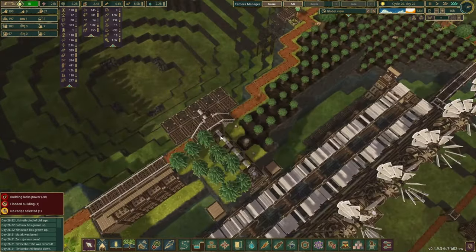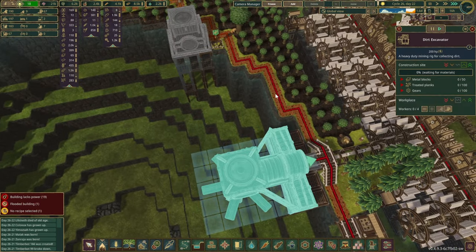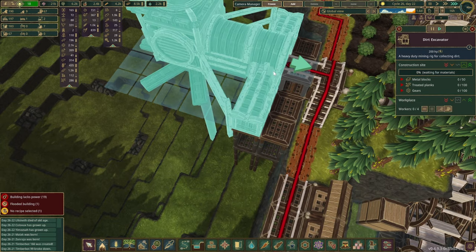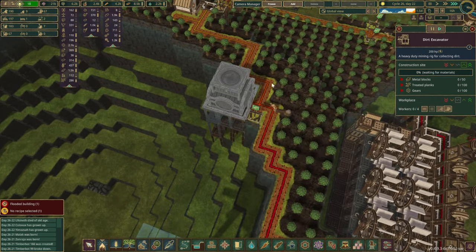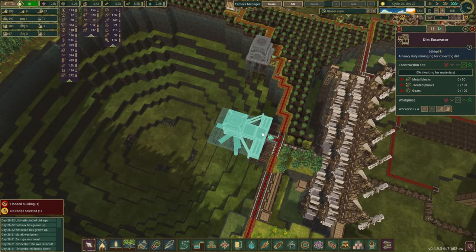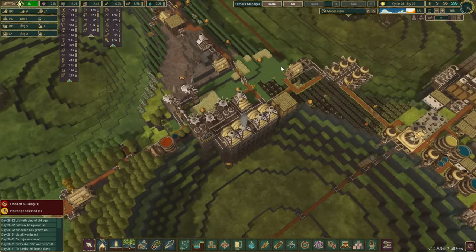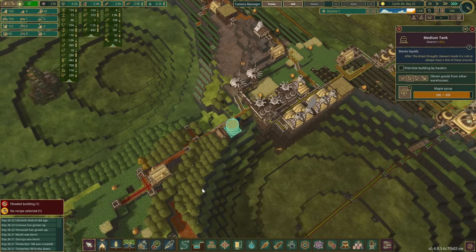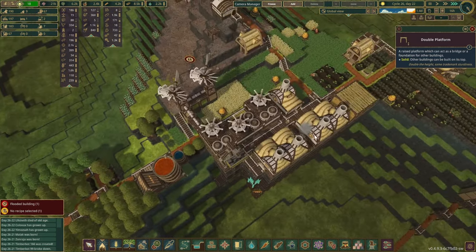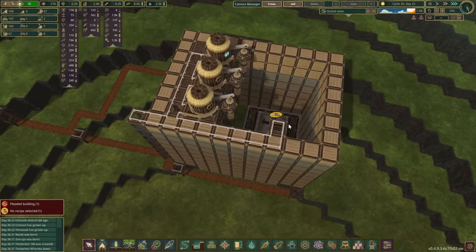So the terraforming station - let's have a quick look. The platforms are completed, so in theory they should be bringing in the resources very quickly, same with the terraforming station itself. And what is this liquid? That is maple syrup - that looks like lava or something. Maybe like carrot juice.